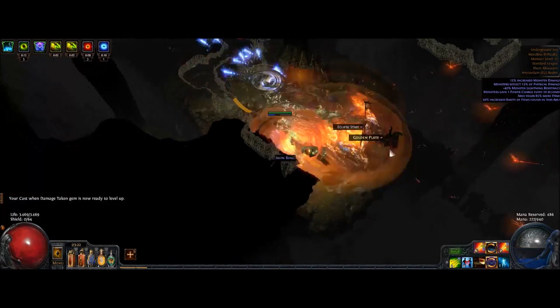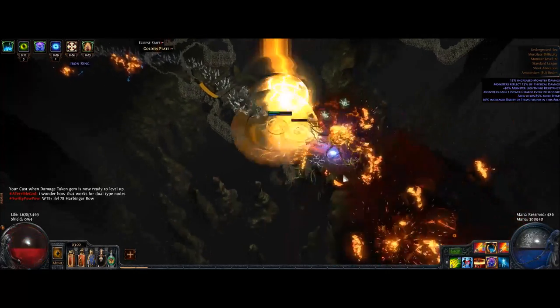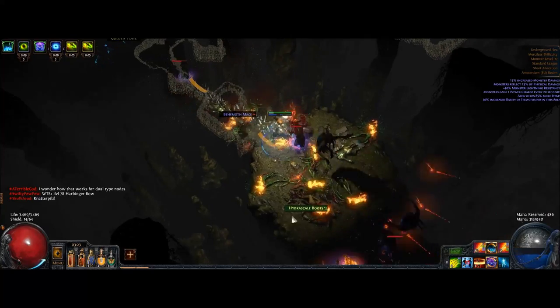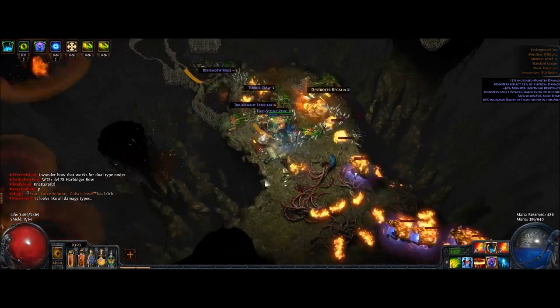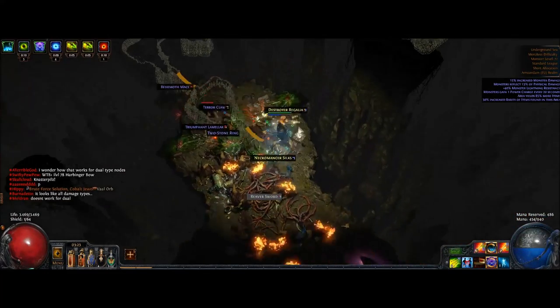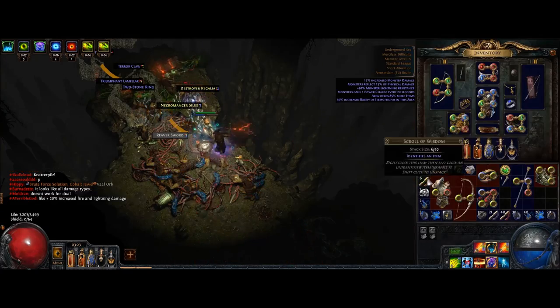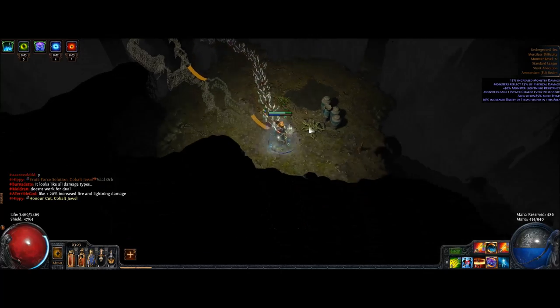This build also uses several utility spells, such as Blink Arrow, which is very fast if used with the Quill Rain. It also uses a Curse on Hit Split Arrow Chain setup. It uses Enduring Cry, an Immortal Call combo, and an Ice Golem. The Ice Golem can be replaced with any other Golem. As you can see in the video, the build clears efficiently while finding quite a lot of rares, caused by the higher Magic Find.